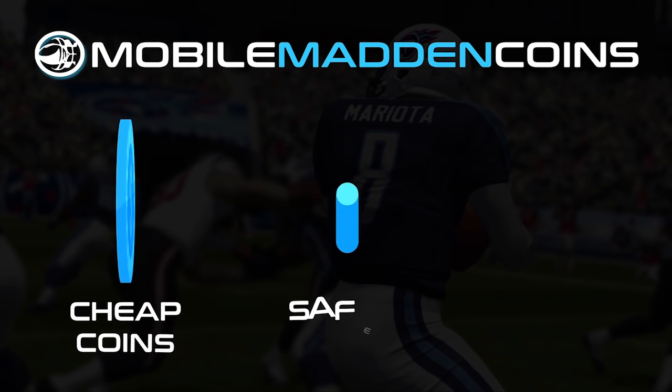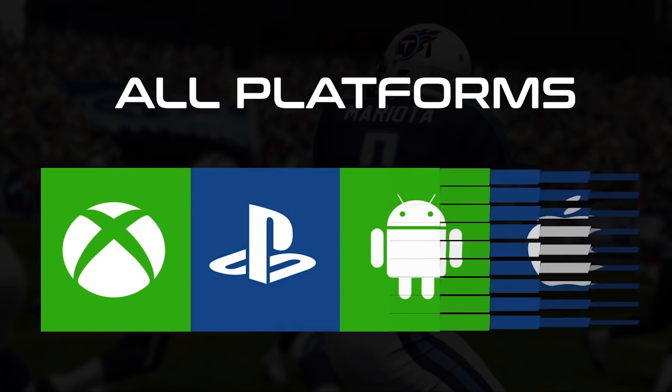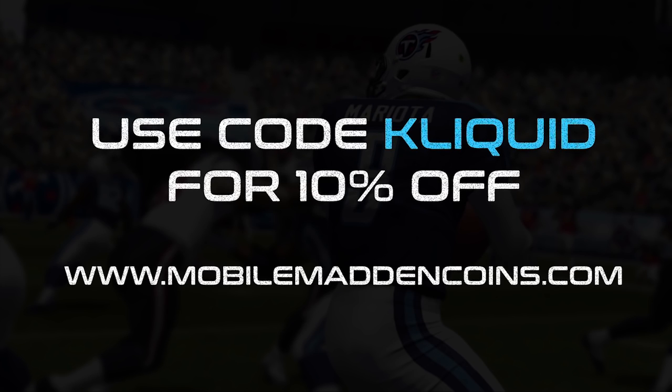If you're looking to boost your MUT team or make some money by selling coins, check out MobileMaddenCoins.com. Use code CLIQUID at checkout for a 10% discount.